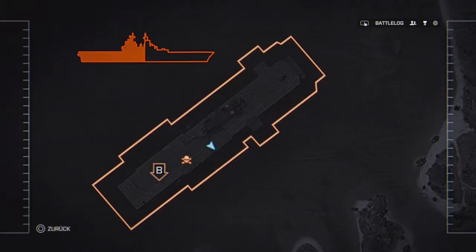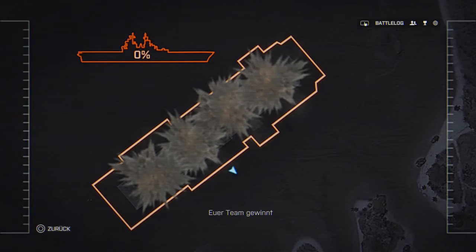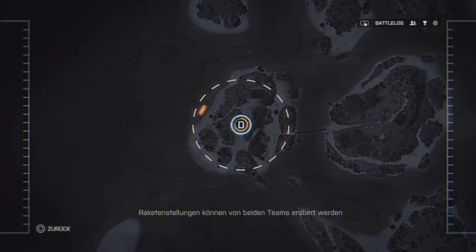By the looks of this, right at the end there, you can see the friendly player has to escape the ship in order not to die. So I take it that once this thing is actually going to explode, the game will give you a short amount of time to leave the ship to make sure you don't die in that explosion.